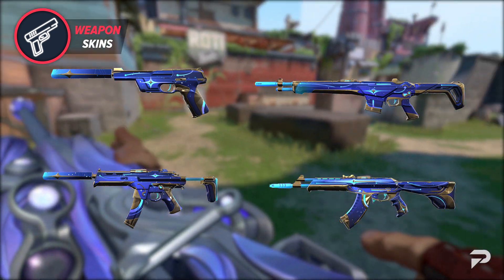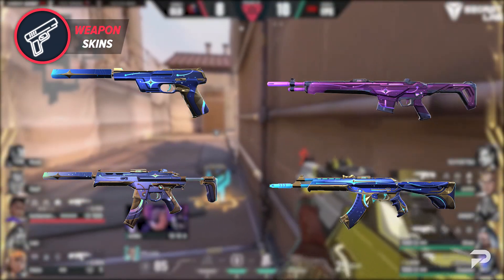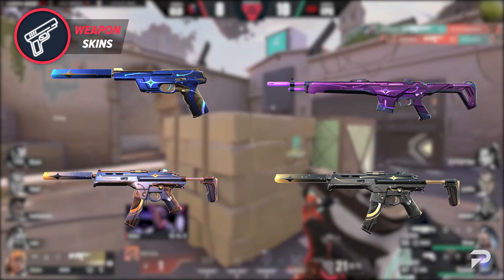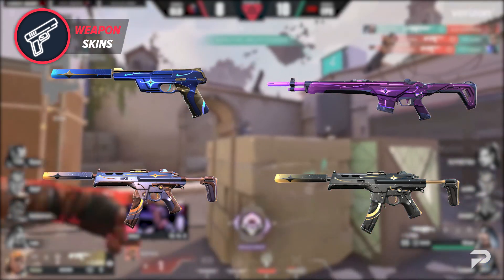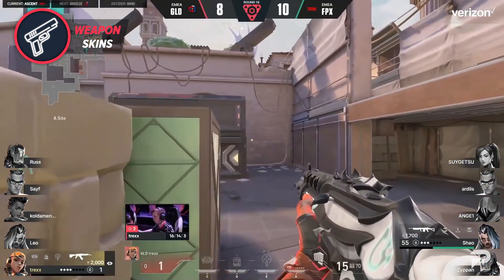These skins will come in the base version of blue, but the color variants that will come with them are pink-purple, blue-gold, and black. I'm really loving the whole holographic look that these skins have, on top of already being really pretty colors. I will definitely look forward to unlocking these skins as I progress through Act 3's battle pass.